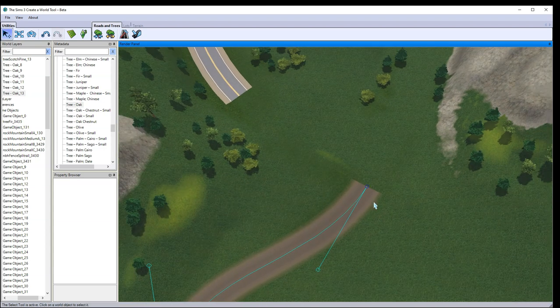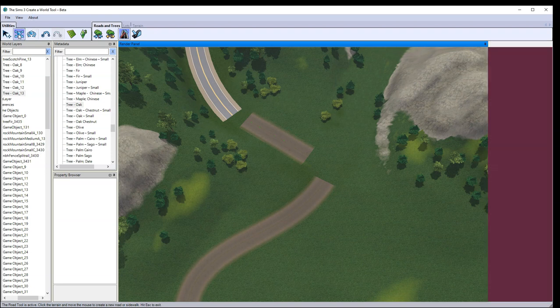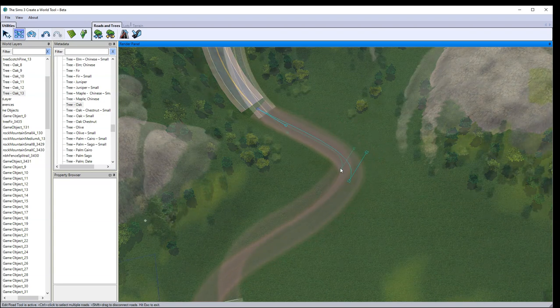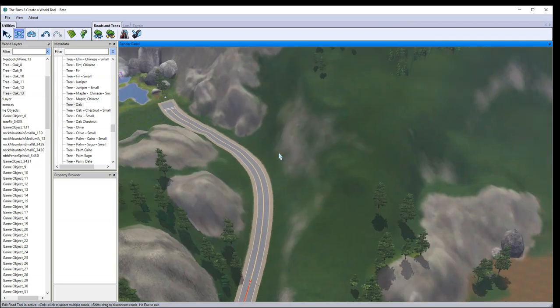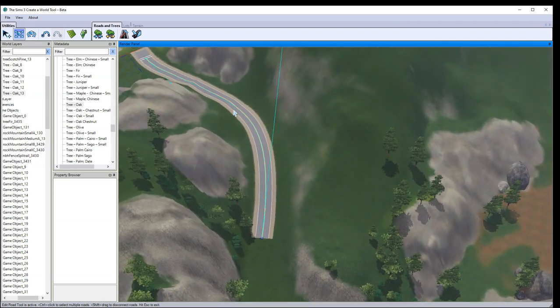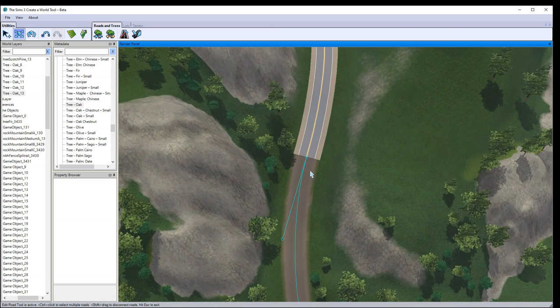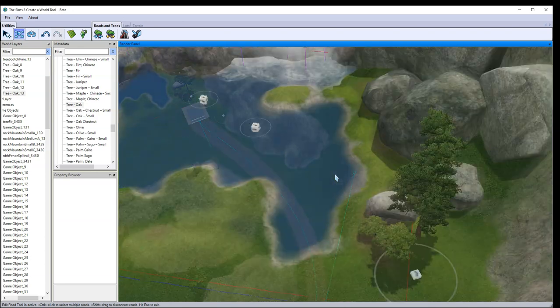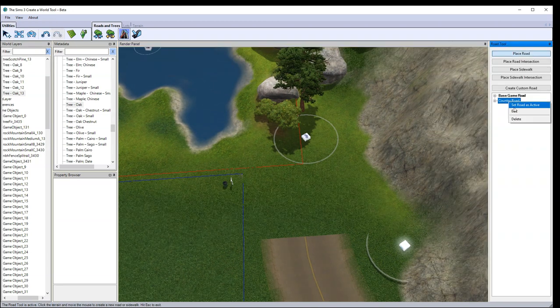I'm going with this opacity for now, keeping the road color for now — I can easily change that too. Removing the intersection. Setting road as active, I'm trying to keep the same pathway and imprint that was already there. The road goes like that, then removing that bit. For two bits of road to connect it needs to turn lighter blue — when it's a darker blue it's not connected. It's a long road, and to end it we need a big intersection.